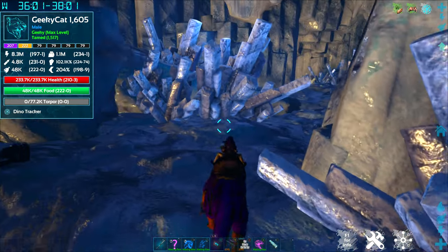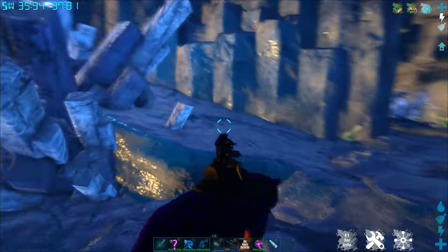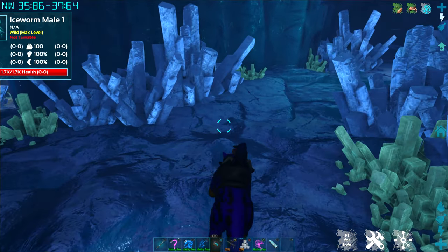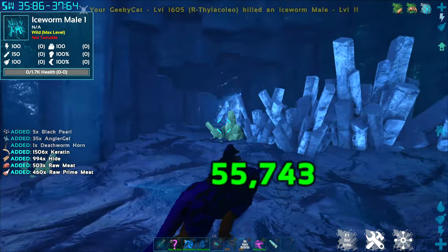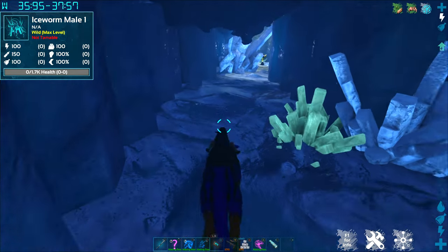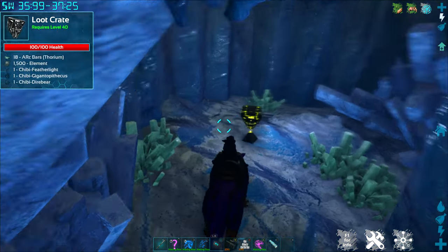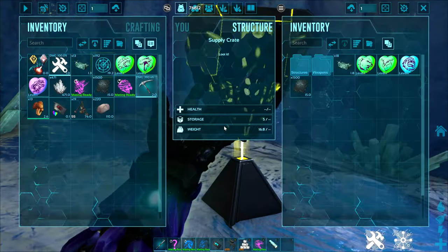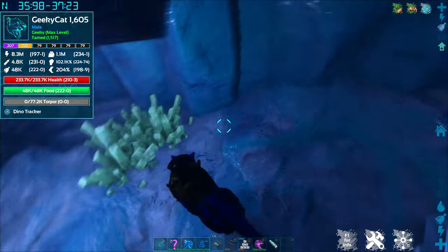Continuing back this way — here's the ramp we came down. I saw another ice worm up here. I want to look for this little tunnel here on the left-hand side, so I'm going to come down this tunnel. Back here is often a yellow drop, and again we've got chibis, element, and arc bars. I'm going to loot that up and get back on my cat.